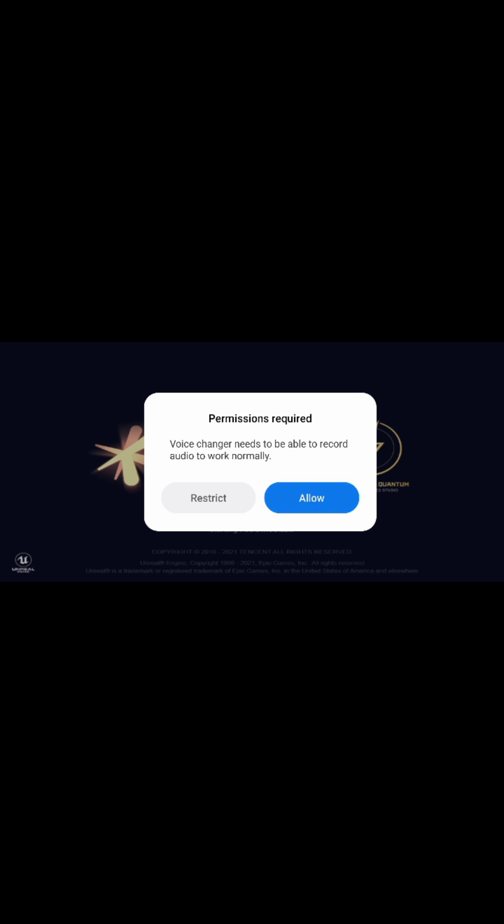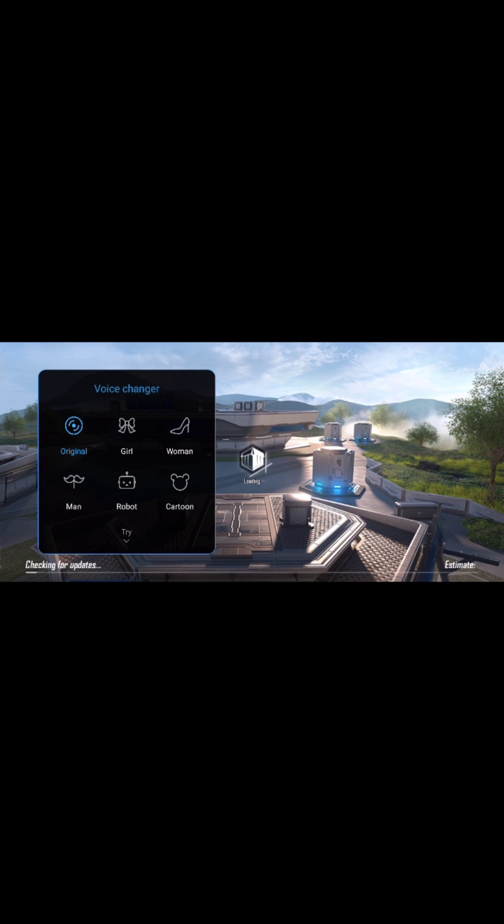Allow the permissions, then open Game Turbo. In the text bar there are four voice changers: Girl, Omen, Man, Robot, or Cartoon. Thanks for watching.